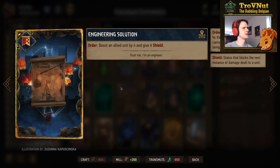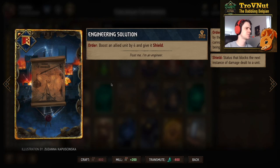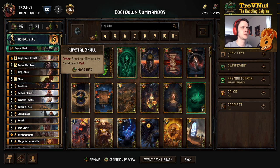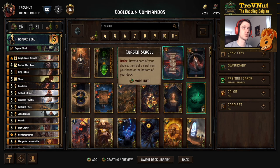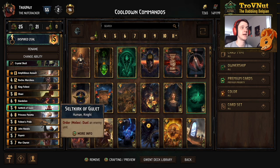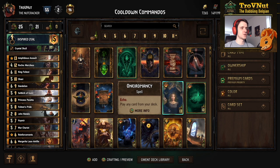I've changed Crystal Skull over to Engineering Solution, although I should probably take Crystal Skull back because it gives a veil — or Cursed Scroll to guarantee pulling Foltest on the start. Our leader ability is Inspired Zeal: three charges of boosting an allied Northern Realms unit by two and giving it zeal, allowing them to use their order ability immediately. Very handy for Seltkirk and of course your commandos. That's the full deck — let's head into some example matches.